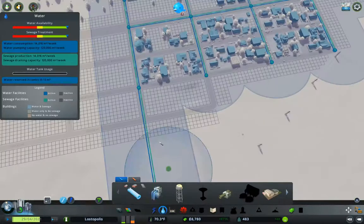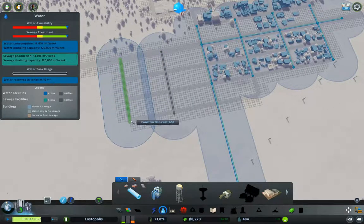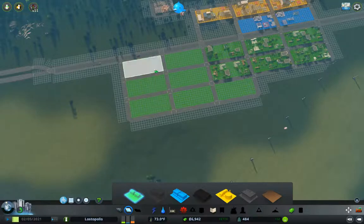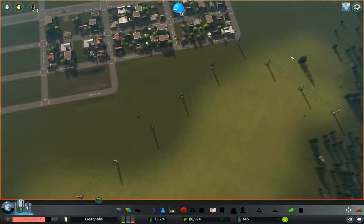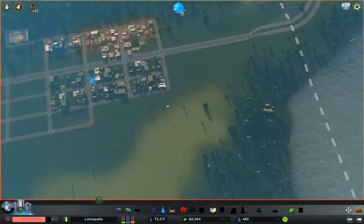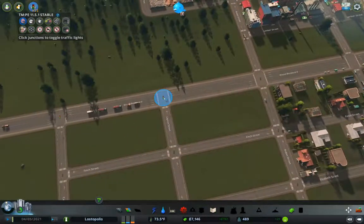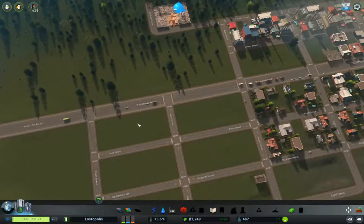Now we need more plumbing — we definitely need more plumbing. So we'll put more plumbing in. We're going to need more residential space and I'm just going to put that over here. Let's take the traffic lights off of here and here, and we'll get the road set up properly.